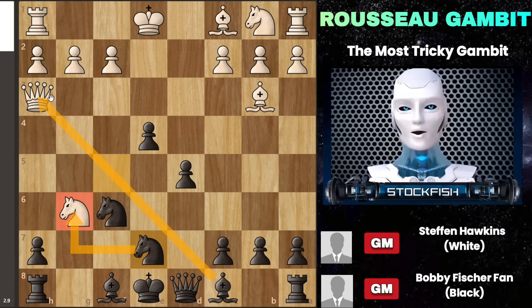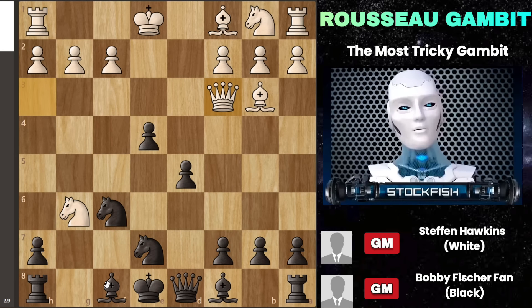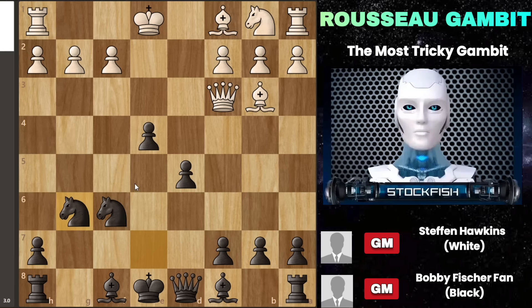If the queen moves to, say, c3, you simply take the knight on g6, gaining an extra piece without losing anything in return. Your position becomes more active and dominant — your king remains safe and you can proceed to play bishop g7, followed by castling on the king's side, with plenty of pieces protecting your king. You're in a very strong and safe position — this situation is a clear win for you.